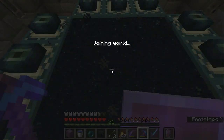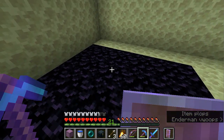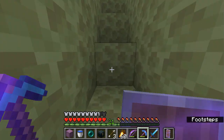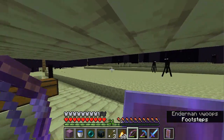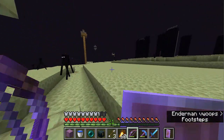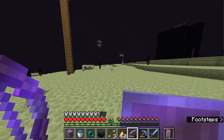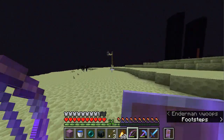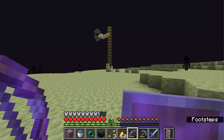I want to test a little theory — it didn't duplicate them, so I'm doing something wrong. It must only work on objects that can fall like gravel or sand. Anyway, I am now going to make my way over to the portal so I can get out to the outer part of the End and get to an end city, which I'm going to do by heading south.